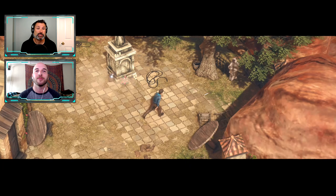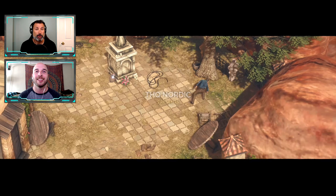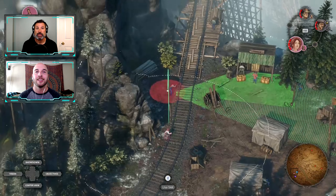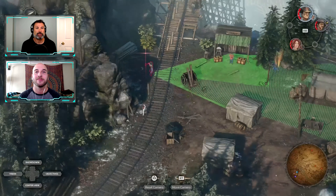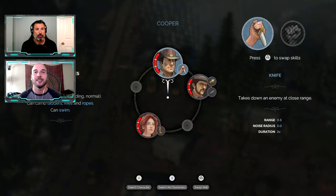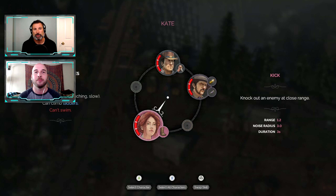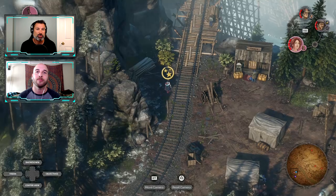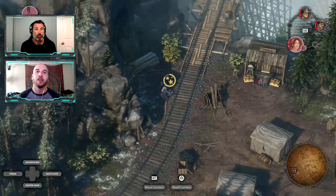Nate, you and I jumped into the Old West with Desperados 3, a prequel to the launch of the game in 2001. This is a real-time tactical game set in an isometrical, top-down view. You and I had complications when it came to the camera controls, but the actual gameplay and story of the game was really, really cool.